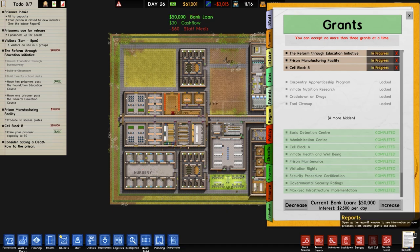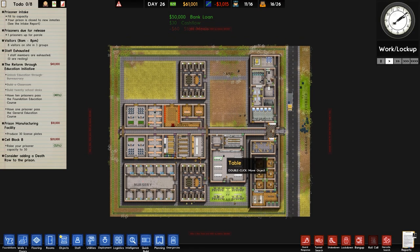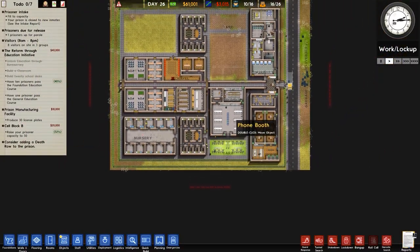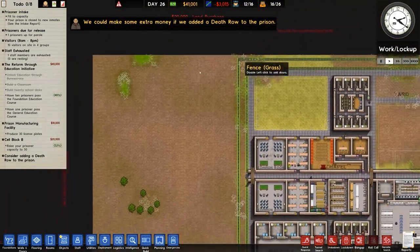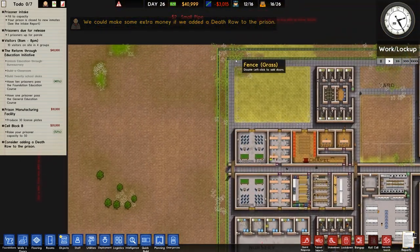So over to our grants and increase the bank loan to 50 grand — we can go up to 2,500 generic units of currency. The original plan was to expand to the south but instead I'm going to go to the left, to the west, for a couple of reasons I'll cover later.